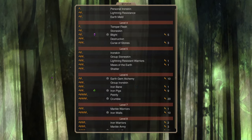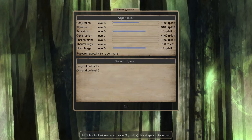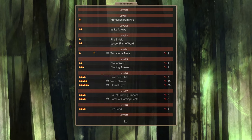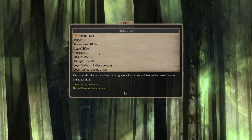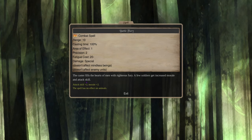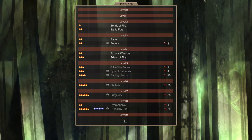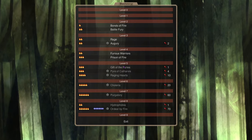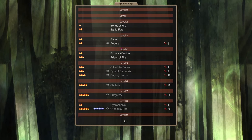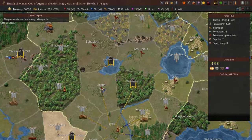Curse of Stones and Maws of the Earth — a disgusting area-of-effect spell that holds people on the ground — are favorites of mine. There's also a new spell under Thaumaturgy called Battle Fury, which grants plus two attack skill and plus two morale. That's specifically everything Agartha troops need to become competitive. It requires Fire 2. Furious Warriors also requires Fire 2, and Gift of the Furies requires Fire 3. Once you get a Fire 2 mage it's great, otherwise you may need an item boost.